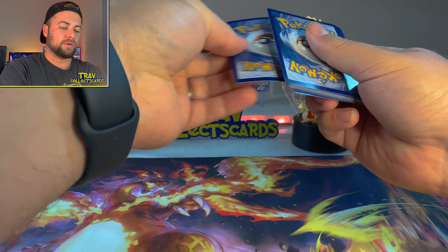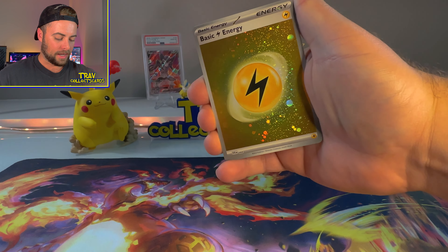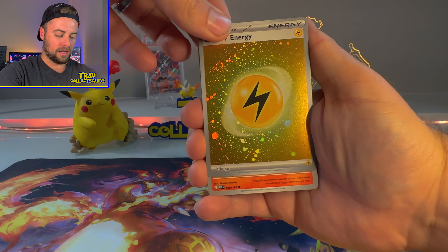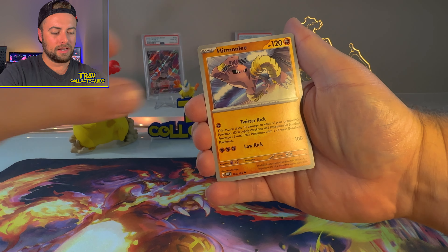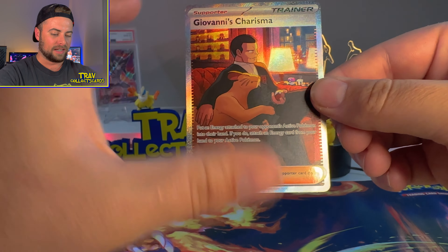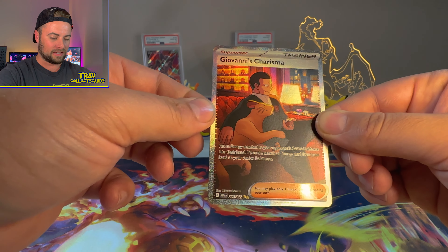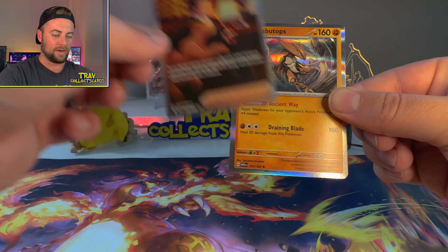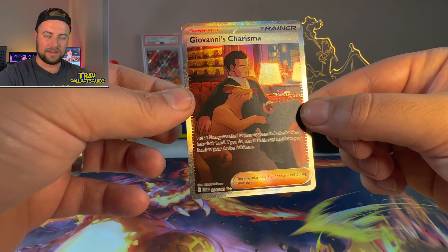Last pack — we got a holo electric energy with a swirl pattern, that's pretty sweet. Growlithe, Geodude, Jigglypuff, Staryu, Hitmonlee, Hypno, Wartortle, Rapidash — and Giovanni's Charisma! We got the full art trainer card! Look at that Persian curled up on there, the shine and texture on that card is absolutely incredible. What a card to end on. And Kabuto on the back. One more look at that Giovanni's Charisma — what a card, bro.